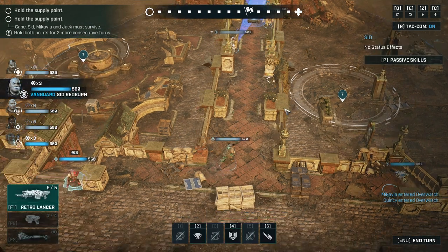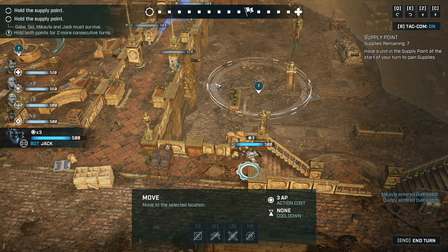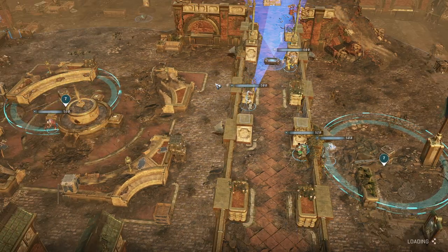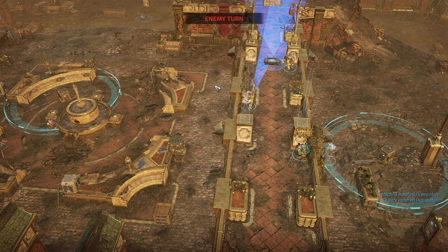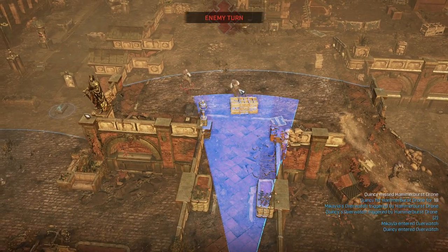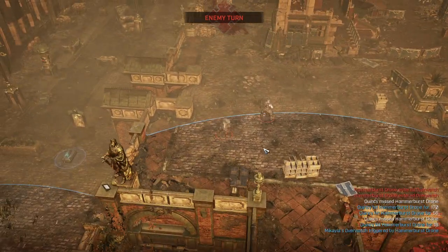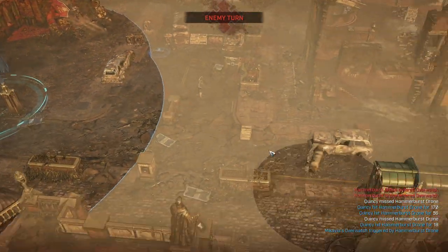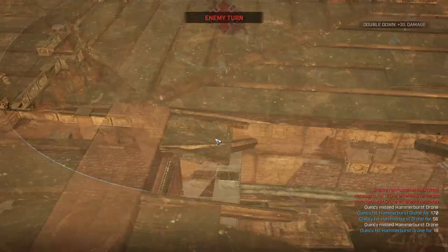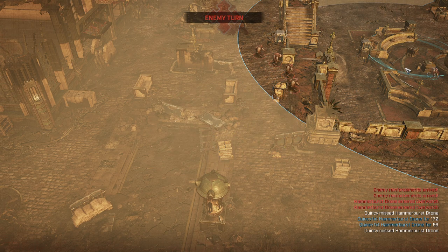We're just going to pick up whatever is possible, moving all the way down. They're coming in — we hit them and interrupted both of these guys. But one of them actually made it downstairs. Now we're looking at many, many wretches — those are the melee fighters. I suppose they're just going to run straight up on us.